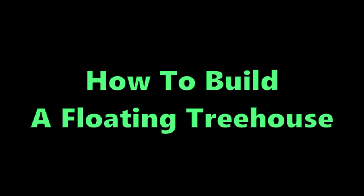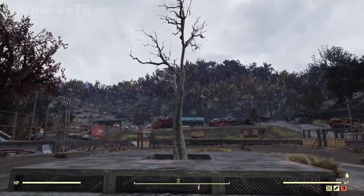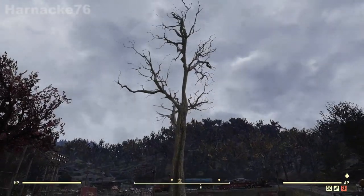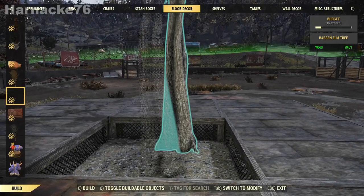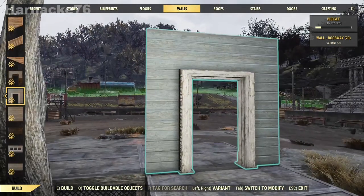Now let's go ahead and make a slightly fancier floating floor. I'm using the elm tree — I think it was an elm tree, possibly an oak tree, that came from the haunted house bundle — because it's got a nice straight trunk. Of course you can do this around an actual tree out in the wild; I'm just using this one as an example because I want to build it in the workshop.